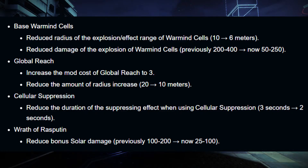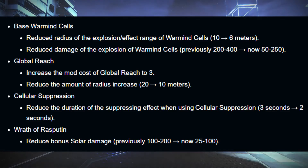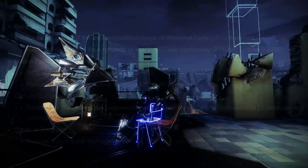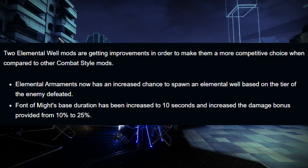Cellular Suppression reduces the duration of the suppressing effect — was 3 seconds, now it's 2 seconds. Wrath of Rasputin reduces bonus Solar damage — previously 100 to 200, now it's 25 to 100. Elemental well mods: Elemental Armaments now have an increased chance to spawn a well based on enemy tier — the stronger the enemy, the higher the chance. Font of Might base duration increased to 10 seconds and the damage bonus increased from 10% to 25%.